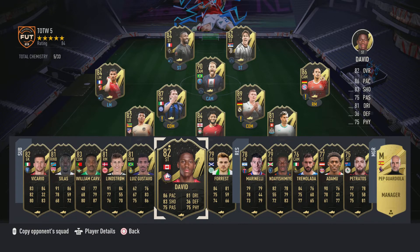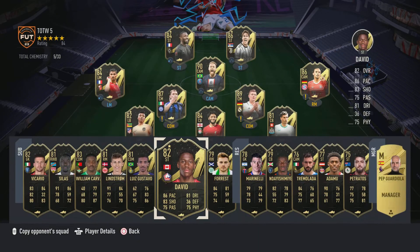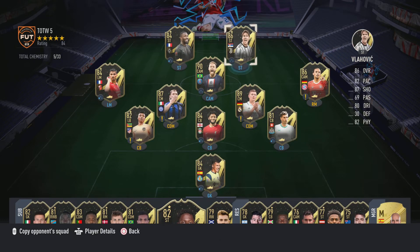This is definitely a hidden gem — Jonathan David. This card last year was very good; he received a few Team of the Weeks and was excellent. Then we've got Sarny — a four-star, two-star weak foot, which is a bit of a letdown.